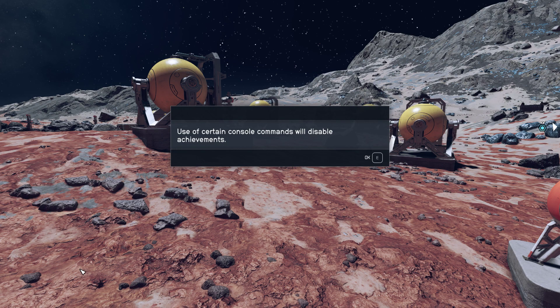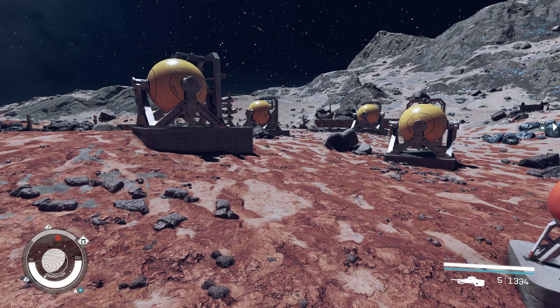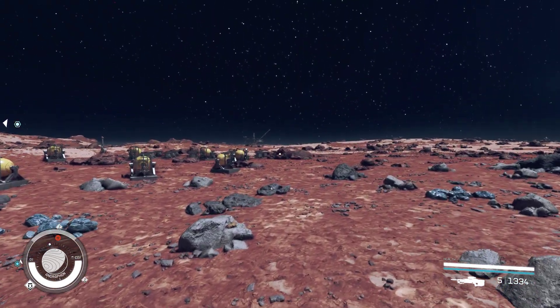You can see there it says 'god mode enabled.' So we're now an absolute celestial being. Then just close the console with the same button you opened it.